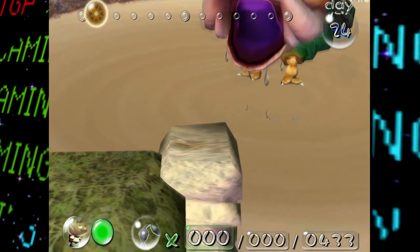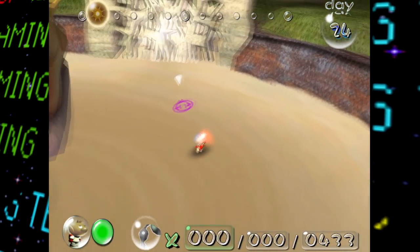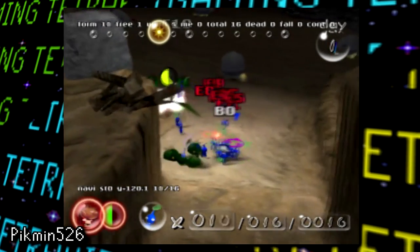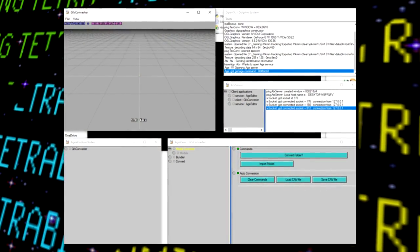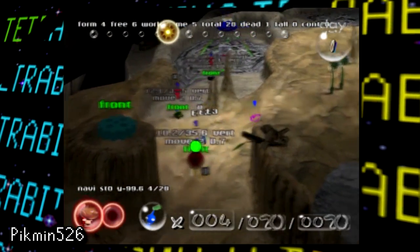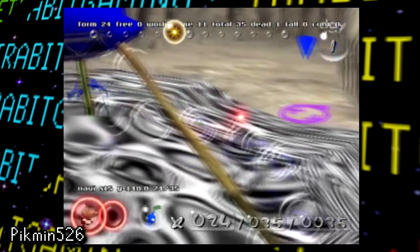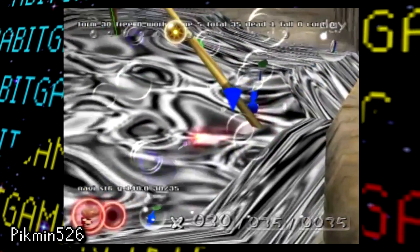One of the most interesting things about Pikmin is that left over in the game is a Windows executable file. Basically, although you do need a few extra files to get it working, with files found on the disk you can actually run Pikmin on a Windows PC, and it comes with a load of extra debugging features including more debug menus, in-game debug features, and dev tools. I won't be covering these features in this video — honestly it could probably make for a whole video by itself. If you're interested, I'll leave a link to both the Cutting Room Floor page as well as a video from Pikmin526 down in the description below.